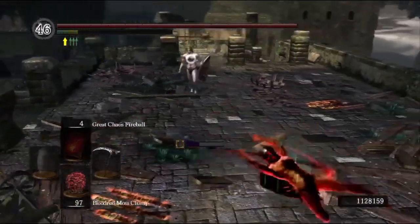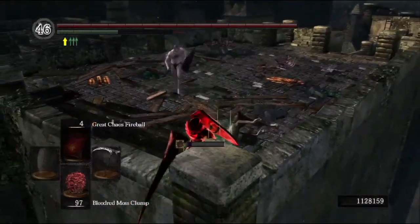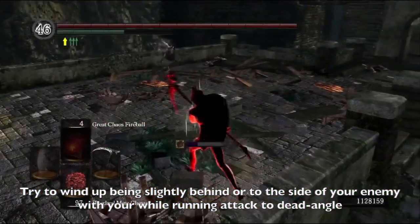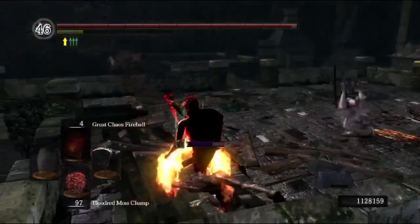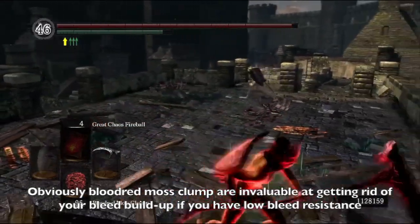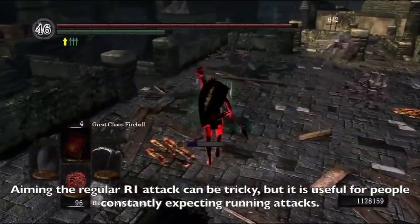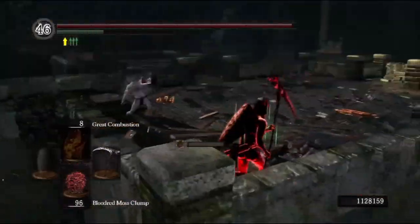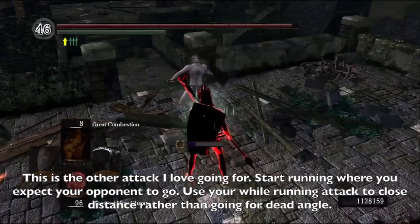In terms of one tip I can give you about dead-angling: if you are having trouble actually dead-angling with this weapon, try to initiate your while-running attack while you're either right next to the person or just slightly in front of them. You want to initiate that attack as soon as you're right next to the person, and that way you wind up quite behind the person when you actually land the shot.